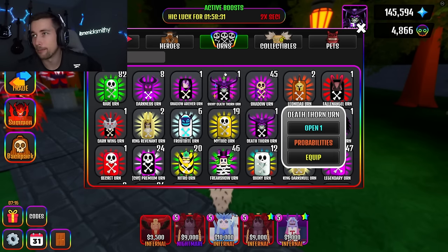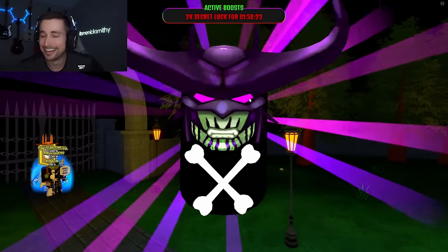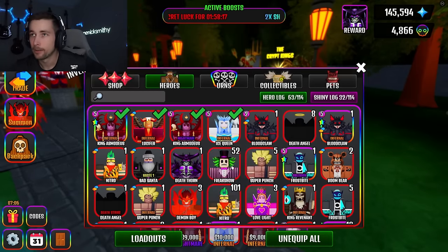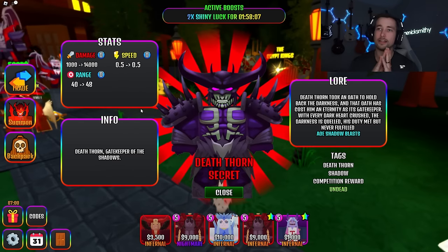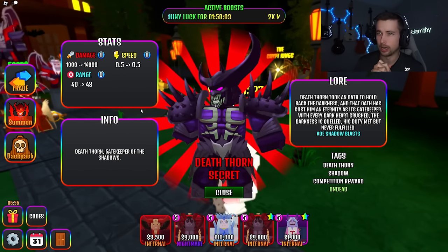I got the shadow archer, I got a bunch of the shadow yearns. Mainly just this stuff and then gems and tokens. Let's start with this death thorn — what if I got a shiny death thorn out of here, that'd be freaking crazy right? Probably not gonna happen, I mean I already have one so it's like whatever. Oh that thorn — okay let me see bro stats, let me check this out.